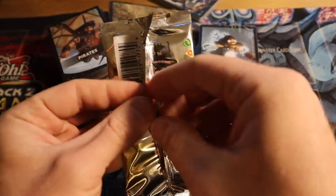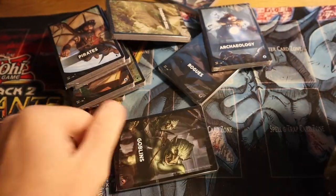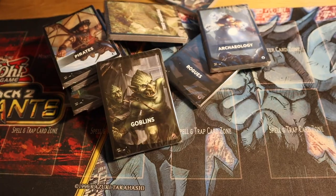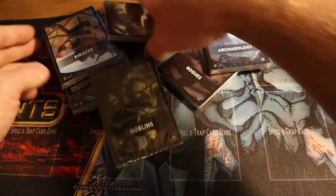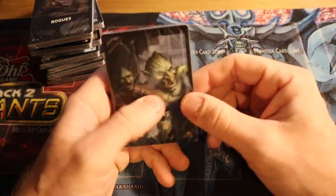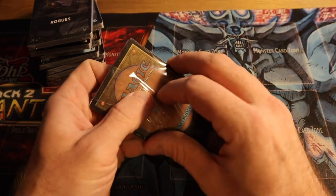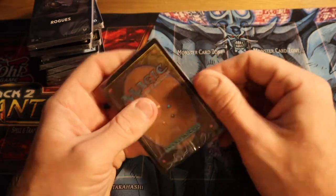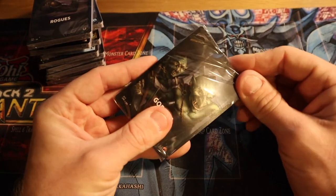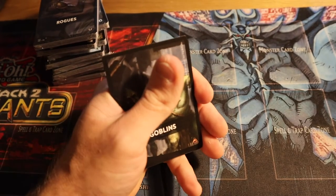I drafted Jumpstart around early October, right around my birthday, when we did a thing in the mountains. Goblins — I think there's like a $40 goblin in there. We drafted outside of Denver in the mountains in Colorado — a weekend getaway. Shout out to the Night Watch. It was a lot of fun, but I don't think I did well.